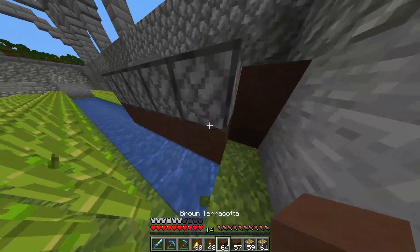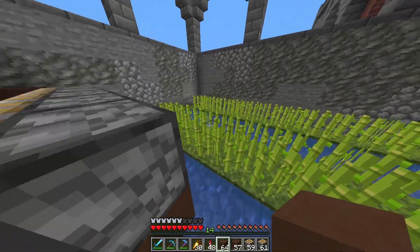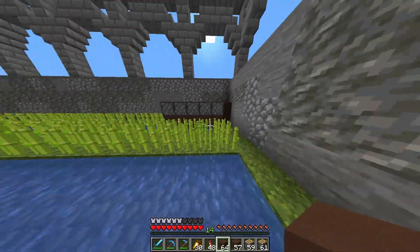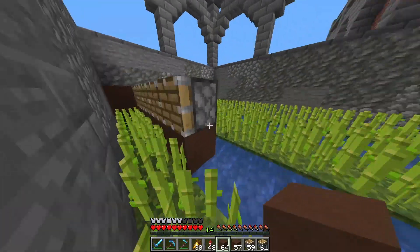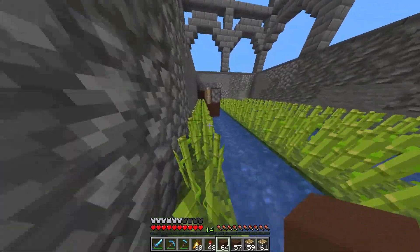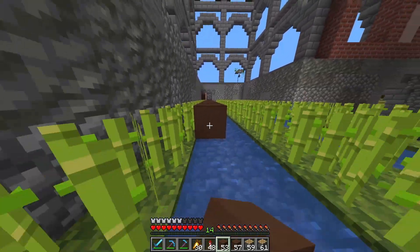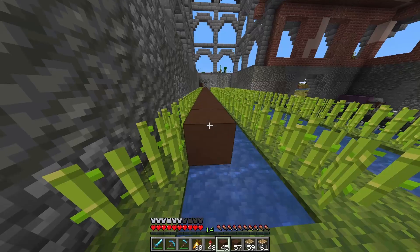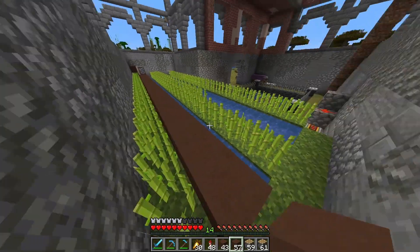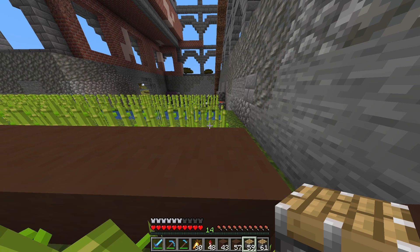I'm going to go ahead and get all of these pistons in, and then we are almost done — really only one or two more steps after that. I'll show you what the redstone wiring looks like, because that is also super easy to do. It is a very quick and efficient farm here.